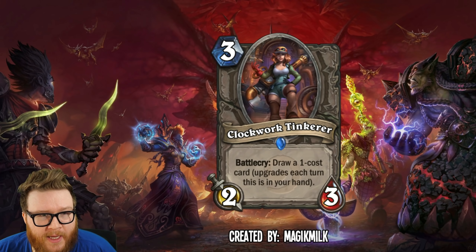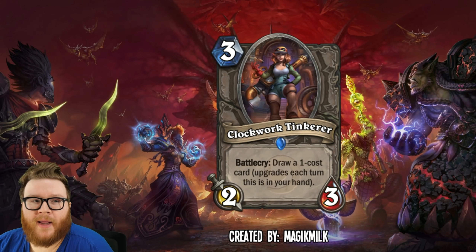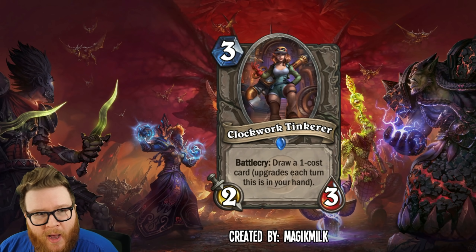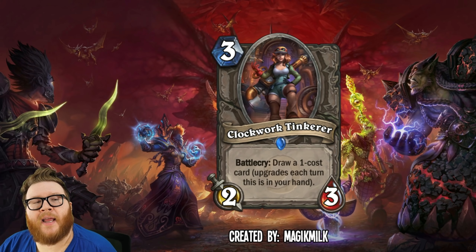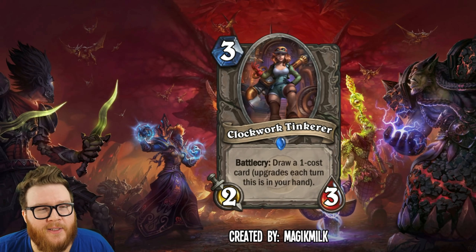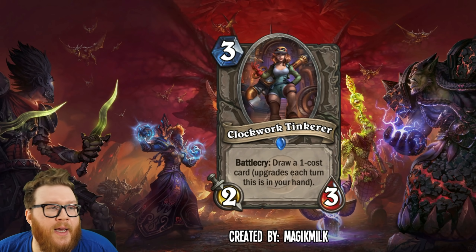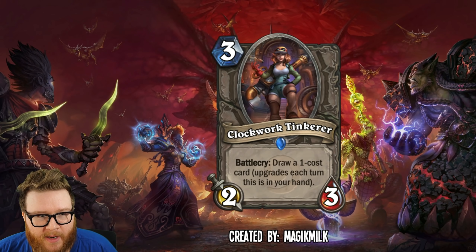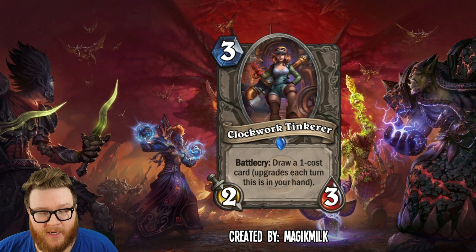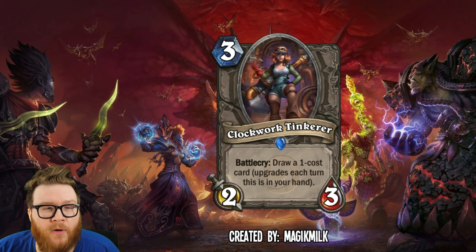It's an upgradable tutor-style card drawing you very specific resources — a great tool adding layered decision making around when you're going to squeeze this card into a turn. Maybe you really want a four-mana card, which means you have to play it when it upgrades to that four spot, but that could ruin a turn. For example, if you have a deck built around Deck of Chaos and it's your only six-mana card, you could get Clockwork Tinkerer, let it reach six cost, and guarantee you draw Deck of Chaos — but you have to wait six turns, which is a long time.